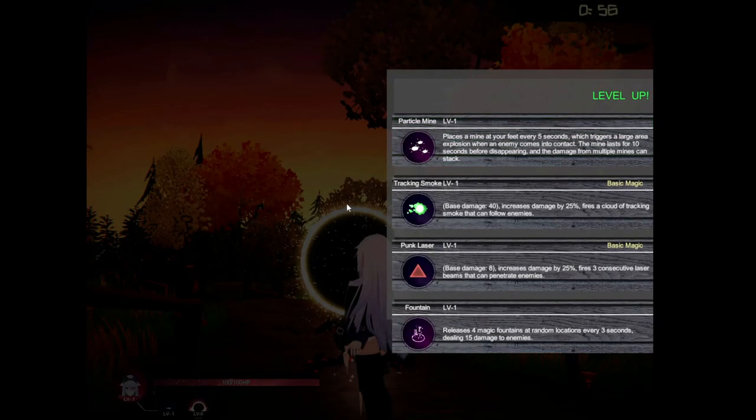Level up. Place a mine at your feet every five seconds which triggers a large area explosion when an enemy comes into contact. I think this game is — how do you call it — a roguelite. Increase damage, button fire of reconciliative lasers that penetrate enemies. Found enemies.